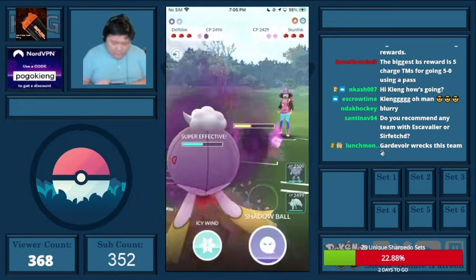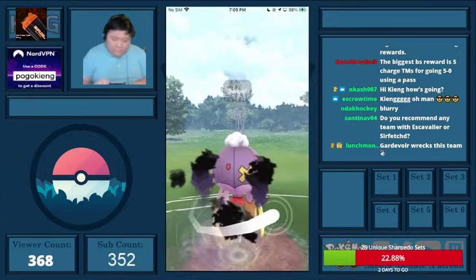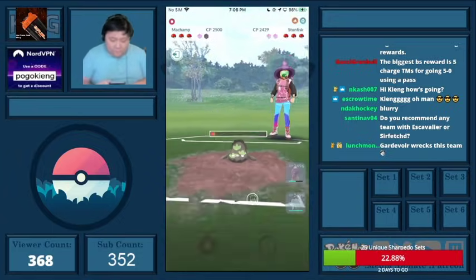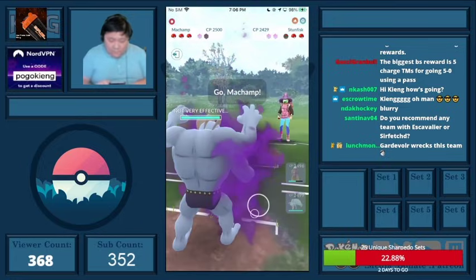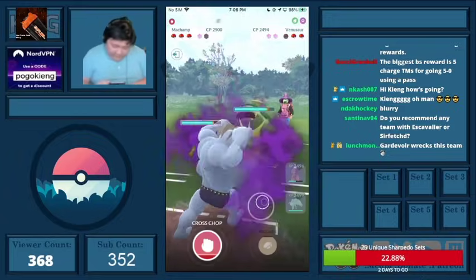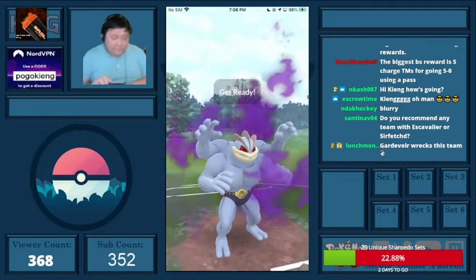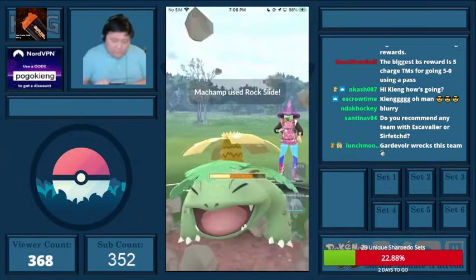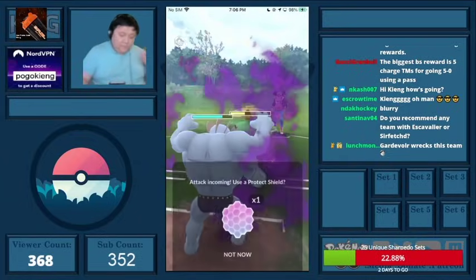I throw the Shadow Ball — they have quite a bit of energy, and in this matchup I try to snipe them. I'm able to take them out, which eliminates a bunch of energy they had. I try to throw in the CMP here, really hoping that this is going to be a CMP to the Frenzy Plant — and it is. It's really good for me.